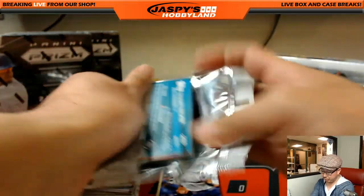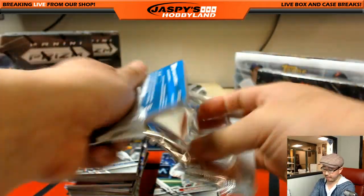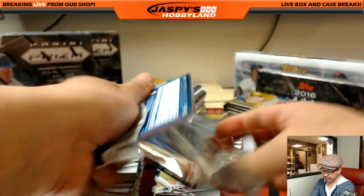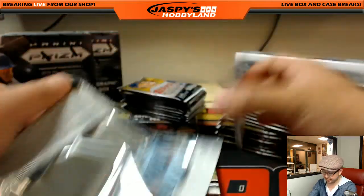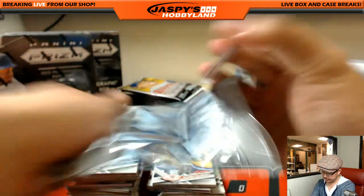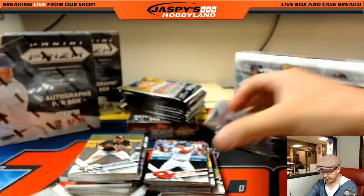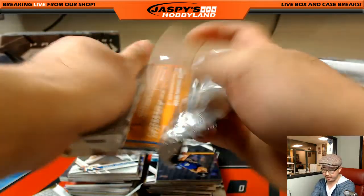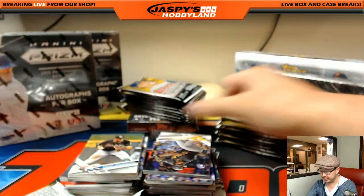Now remember, ladies and gentlemen, if you purchase a spot, you can join our March Madness promo. First prize gets $300 of break credit. Fifth place gets something like $25 of break credit. All you've got to do is buy a spot in any break, then go to our website jaspyshobbyland.com, click on the 2017 March Madness promotion and read all the details there. There's a link to join the group, including the password. Be sure to read the rules carefully — you don't want to get disqualified.